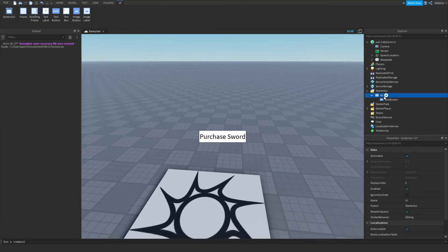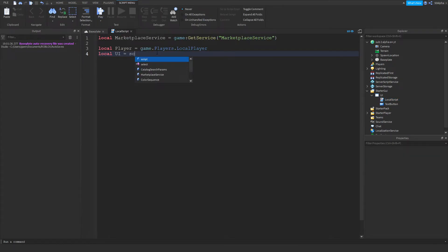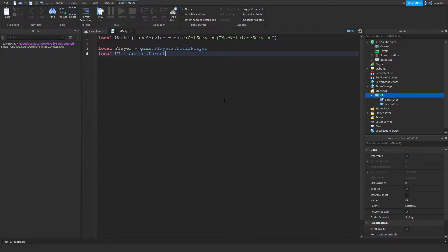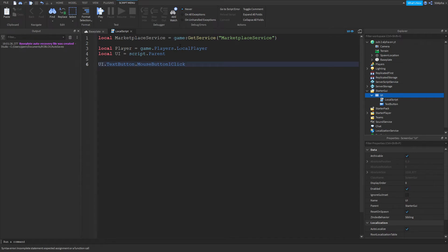I'm going to create a local script within the UI. First thing is to define our MarketplaceService, which we'll use to prompt the game pass to the player. Then we define our player with game.Players.LocalPlayer. Then we define the UI itself using script.Parent to get the ScreenGui. From there we get the TextButton within the UI, and then we use the MouseButton1Click event and create the function — any code inside this function runs when the player clicks the button.